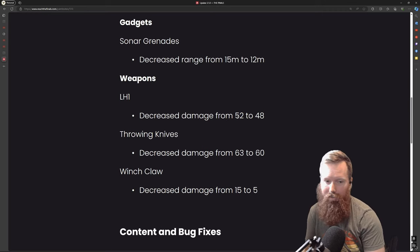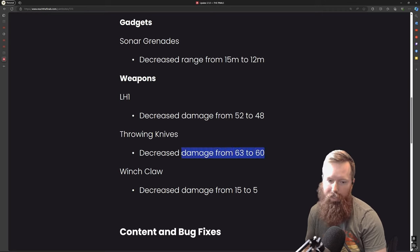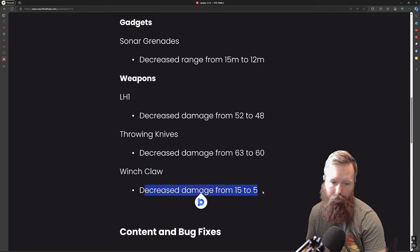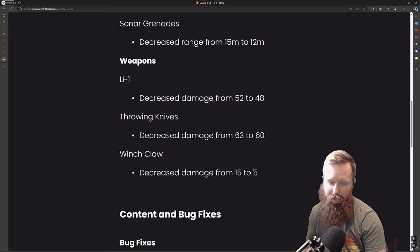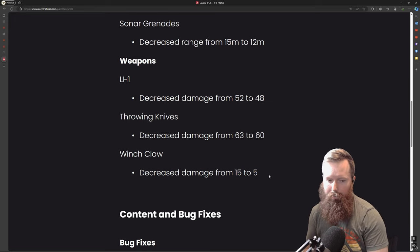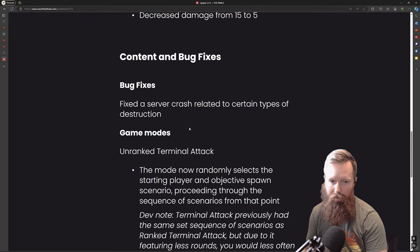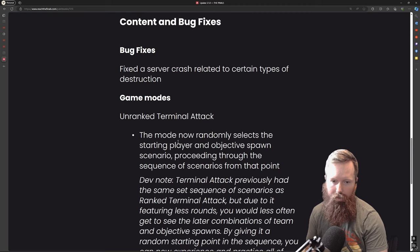The LH1 is an outstanding gun. I think buffing it that hard in the 3.0 update was too much, so dropping it down a little bit was good. I don't think the throwing knives change was necessarily needed — I don't see too many people use them. They have zero range; it's all up close. The winch claw had its damage dropped from 15 to 5 — I'm a bit surprised. Maybe there were issues with it blowing up things. I'm indifferent toward that. Some bug fixes and an unranked terminal attack mode.